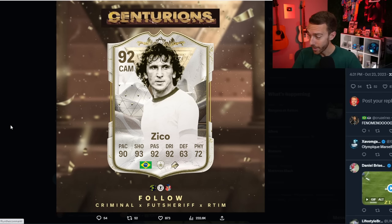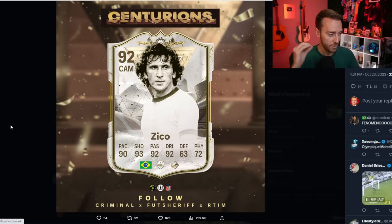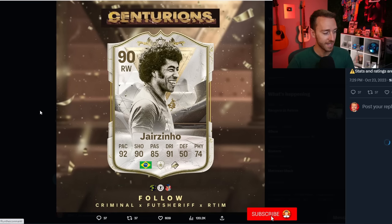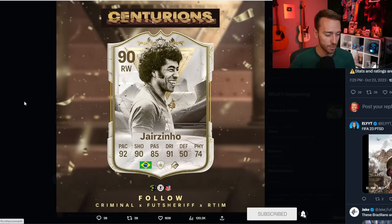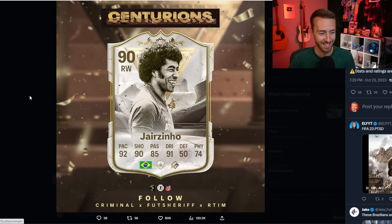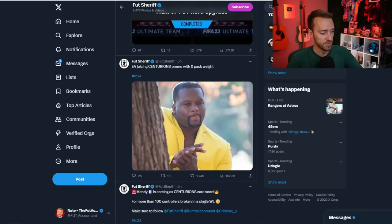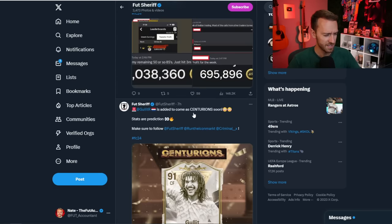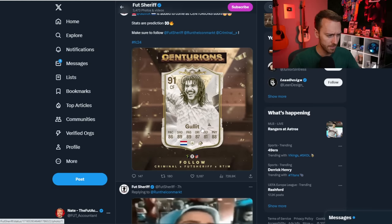First new card for a new icon — Dzeko. He is another one of the icons coming. Dzeko just got a card this year, one of the new icons to Ultimate Team, and he is getting a Centurions icon card soon. We are also getting Jairzinho. Those are all of the leaks right now for the icons so far and the regular Centurions players. I don't know if this is a two-week promo or a one-week promo — last year I think Centurions was two weeks.